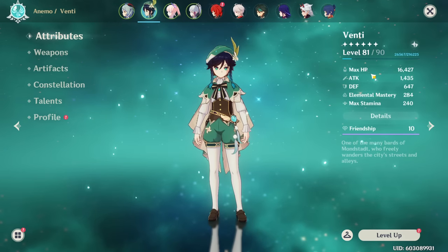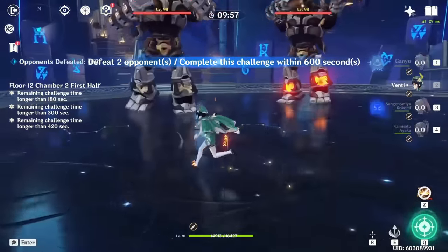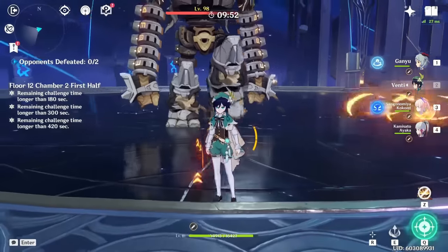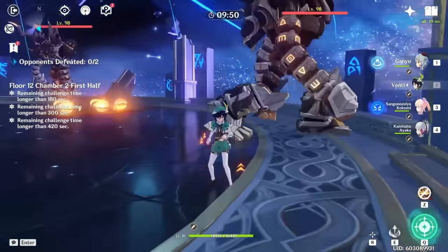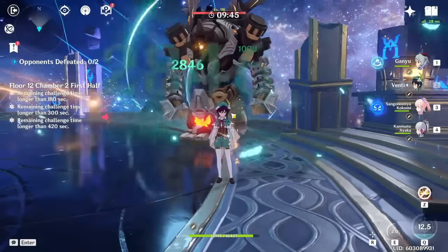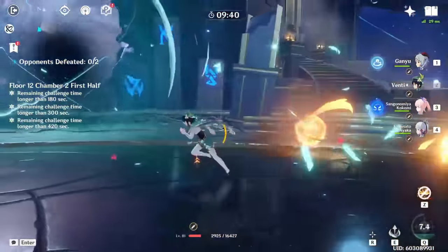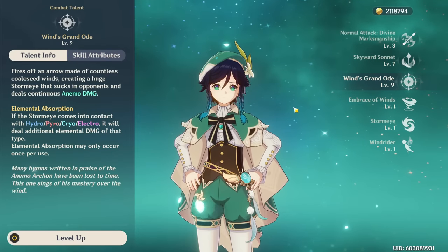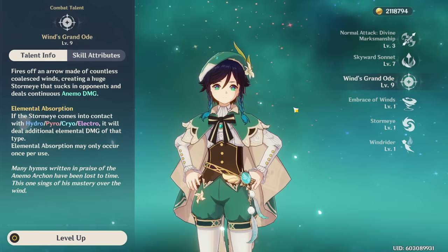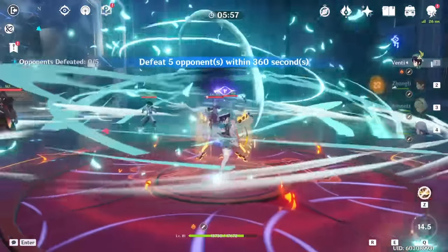A bit of more advanced information: you can animation cancel your skill into your burst by pressing your skill first and then immediately using your burst — E then Q instantly. As you can see, it cancels the animation and the Anemo particles fly to you during your burst cast, so you already have some energy refunded. Also, Venti's burst does snapshot, which means any buffs you give it at the start will last for its entire duration. This is important if you're running Venti with someone like Bennett — use Bennett's burst before Venti's.